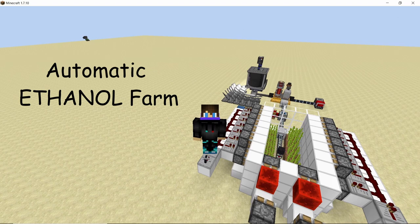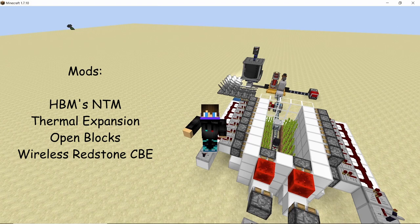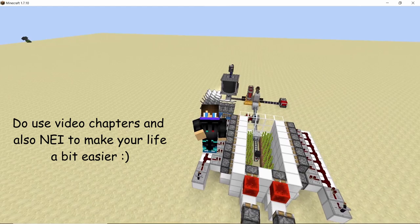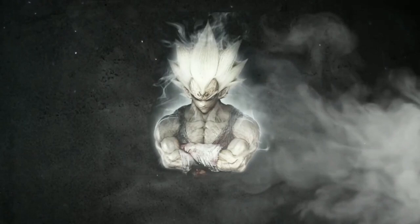Ethanol, a great early game fuel which was produced from biomass, now has a different crafting recipe and is produced from sugar instead. Here's a design for an automatic sugarcane farm using which you can produce infinite amounts of sugar, which can then be converted into ethanol using the mods Thermal Expansion, Open Blocks, and HBM's Nuclear Tech Mod. Links to all of these mods will be down in the description below.